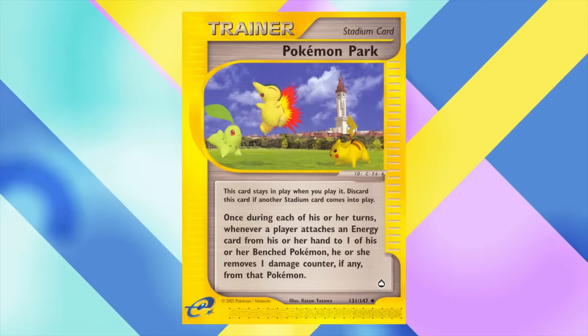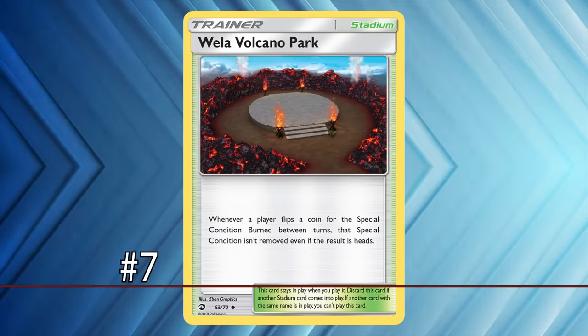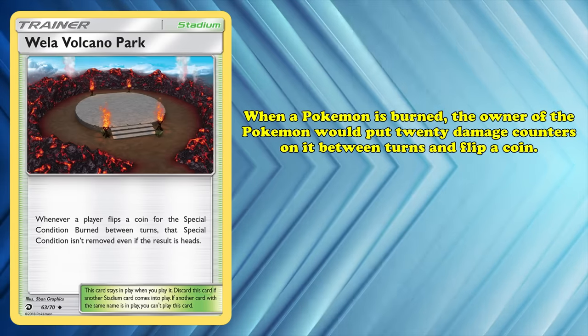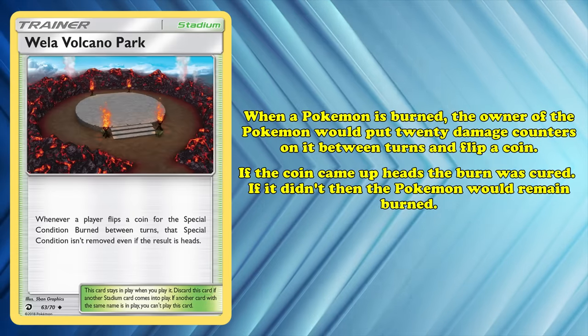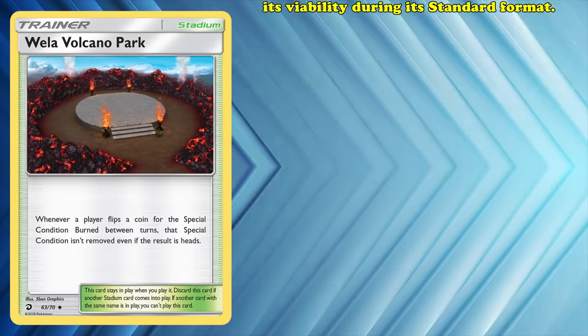At number 7, we have Wella Volcano Park, a Stadium card with the effect of removing a burned Pokémon's ability to cure itself of the status condition between turns. Usually when a Pokémon is burned, the owner puts 20 damage counters on it between turns and then flips a coin — if heads, the burn is cured; otherwise, the active Pokémon remains burned. Volcano Park guarantees the burn remains until your opponent retreats, evolves their active Pokémon, or finds another Stadium card. This card faced two massive pitfalls for viability during its standard formats.